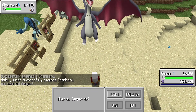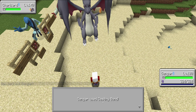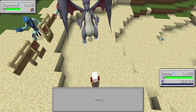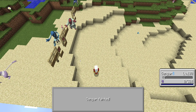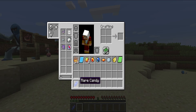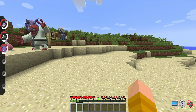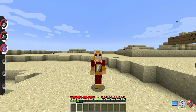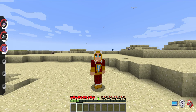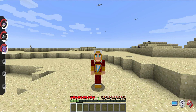I throw out Gengar, I select fight, and I use Destiny Bond. Destiny Bond goes off — I didn't even have to Mega Evolve. Gengar is trying to take down its opponent with it. Charizard one-shots Gengar, and Gengar takes down Charizard with it. Boom — I just defeated him, easy as pie. I just defeated three bosses with two level 1 Pokemon and a Ghost-type that took one move. If you Mega Evolve with the Gengarite, it makes your speed even faster so you're even more likely to get that move off. All very simple methods.